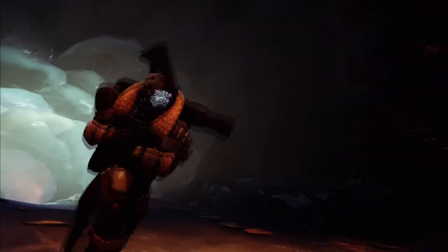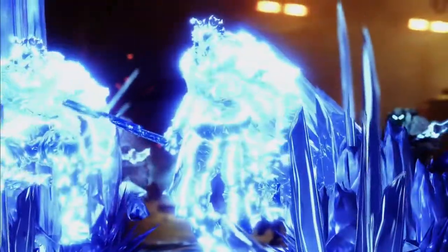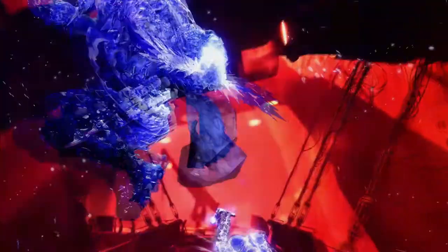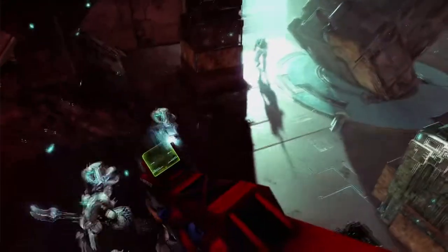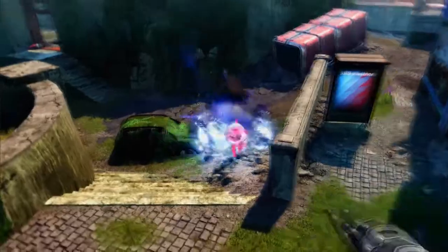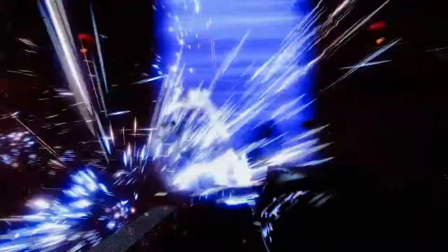The Behemoth's super, Glacial Quake, begins with the Titan forming a mighty gauntlet in their fist. They can then slam the gauntlet into the ground, sending out shockwaves that form stasis crystals which freeze nearby enemies. Covered in an armor of stasis crystals, the Titan temporarily becomes an unstoppable wrecking machine — able to jump higher, faster, and farther while blasting enemies with greatly increased melee attacks. If frozen enemies are the bowling pins, think of the Titan Behemoth during Glacial Quake as the bowling ball, able to instantly shatter enemies as they sprint or slide through them.